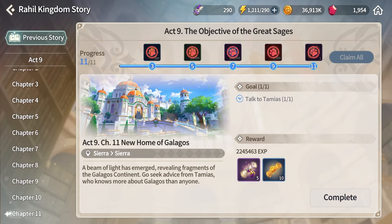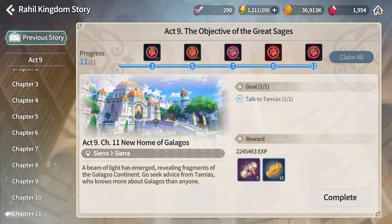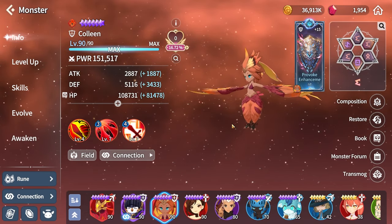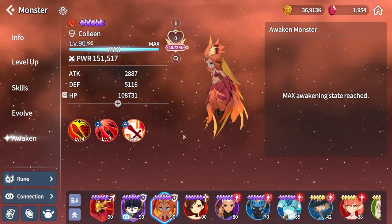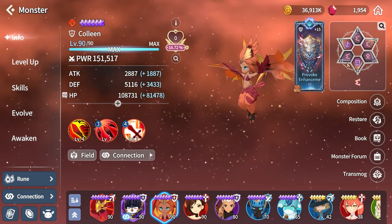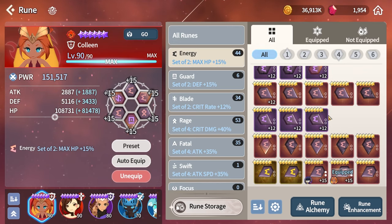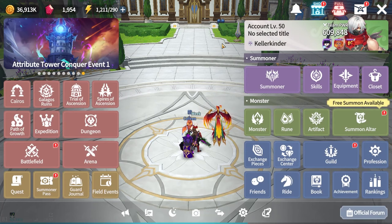You'll also get sky stones for powering up runes, plus five light and dark scrolls and 10 mystical scrolls for your banner. After opening everything, immediately build Colleen — the Fire Harp — which you get free with Heath. Fully level her up, max skill her, fully evolve her, and fully awaken her. Equip a full six-piece energy rune set from the purple runes you received.